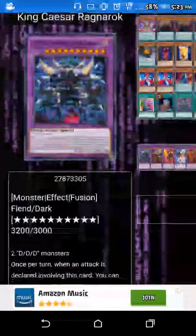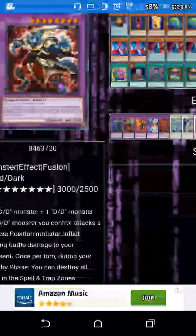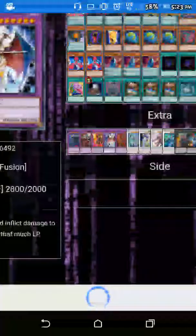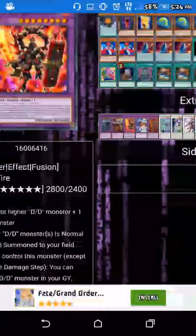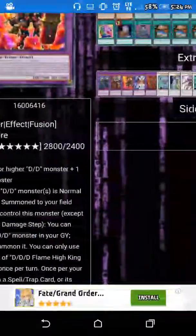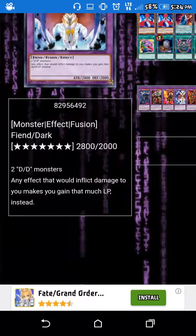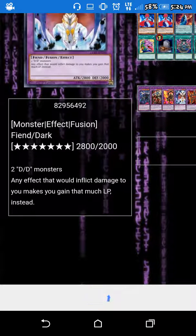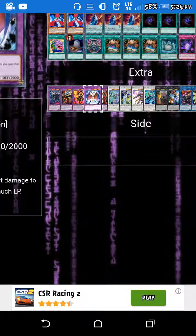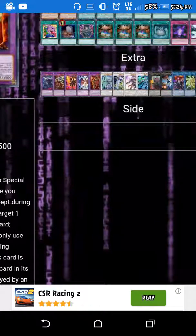We run two Pot of Desires for extra draw power, Foolish Burial for milling our Swirl Slime and Necro Slime when needed, and Pot of Inquisitiveness for bringing back our banished monsters with extra draw power. We run three Dark Contract with the Gate for searching out your DD or DDD monsters.